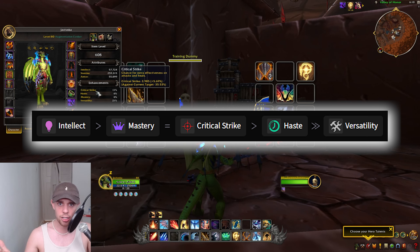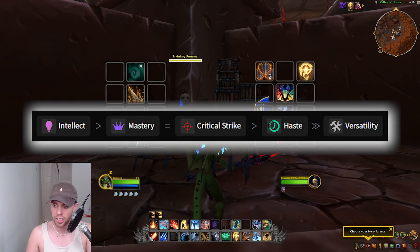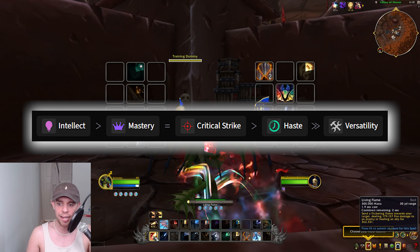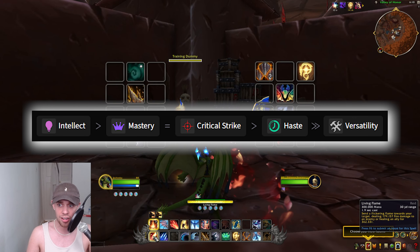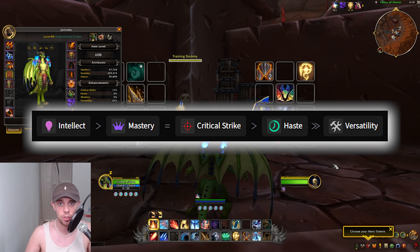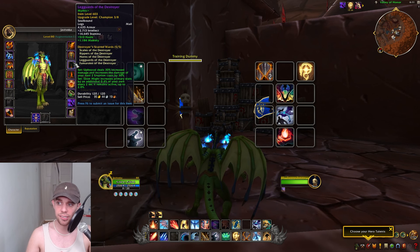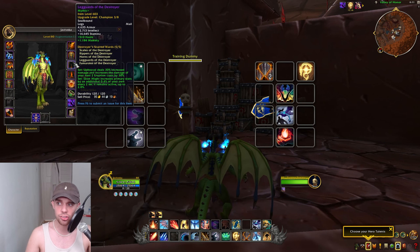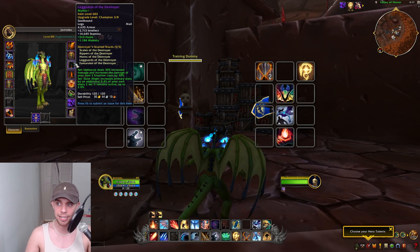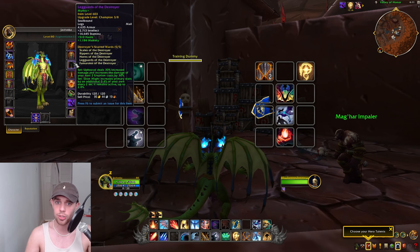Critical Strike increases the chance to do double damage and healing. Haste increases our attack speed and spell casting speed. If I use Living Flame here, you can see it's casting in 1.9 seconds. More Haste will shorten that cast time, and any DoTs or damage over time effects on our enemies will tick faster, doing damage even quicker. Looking at the set bonus in Season 1: Upheaval deals more damage and increases the damage of your next two Eruption casts, and Ebon Might increases primary stats by an additional amount of your own every two seconds it remains active. If you don't know what these are, don't worry — I'll be going through it all in detail shortly.